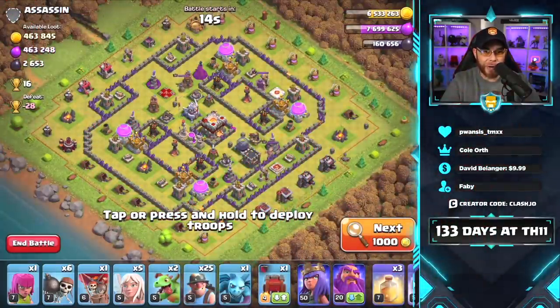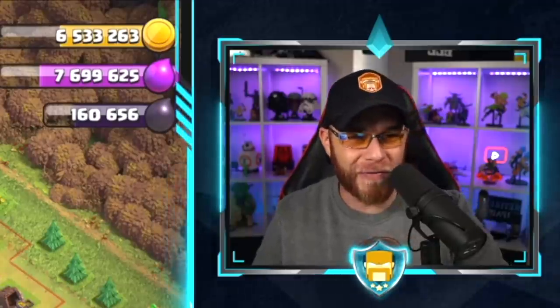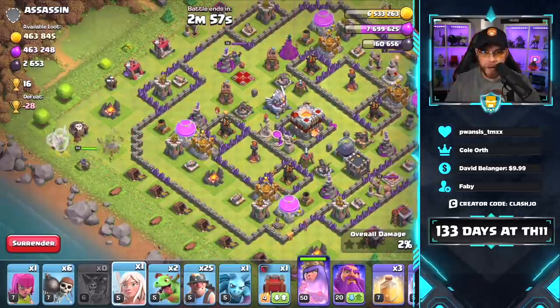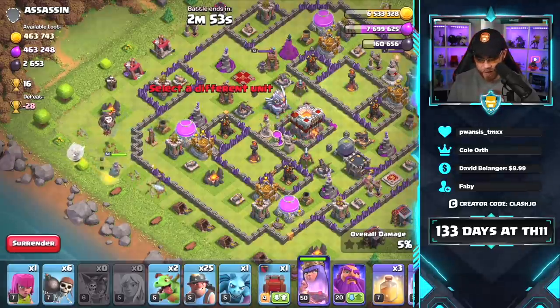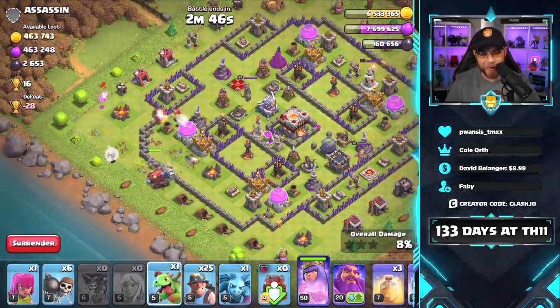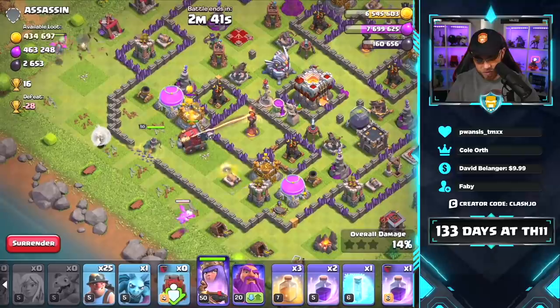Alright, so we just found this incredibly rushed base. Check this out — I saw this and I was just like, wow, that's a Town Hall 11. How often do you find stuff like this out in Global Raids? I find them quite often. So we're going to go ahead and take this one down with our Queen Walk Miner army and steal the resources. We need to get an air defense down and get moving on that 6th Builder. We worked so hard to get him and we're not even using him — we've got to put that dude down immediately.